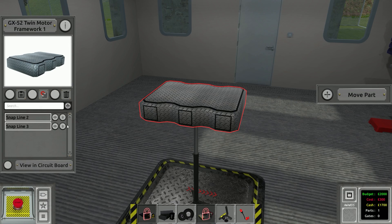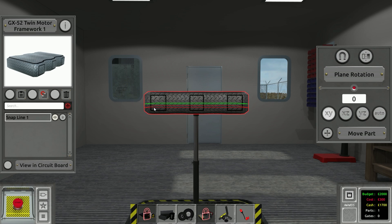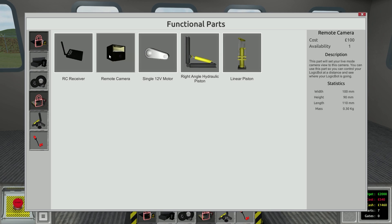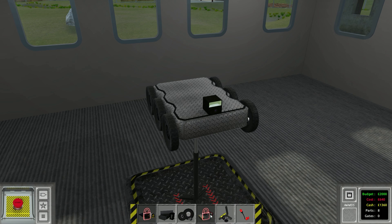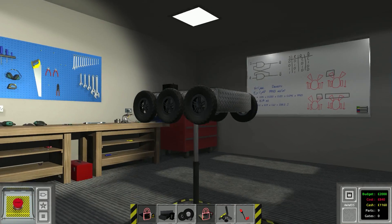We'll just make a really simple six-wheeler — that way we should be able to drive up the stairs with the middle wheels. We'll just have three wheels on either side, three sets total. That should be a pretty simple bot. For functional parts we've got a remote camera and RC receiver, so that's pretty much all we need. We'll mount the remote camera on the front so we can see where we're going, and then put a remote control receiver.